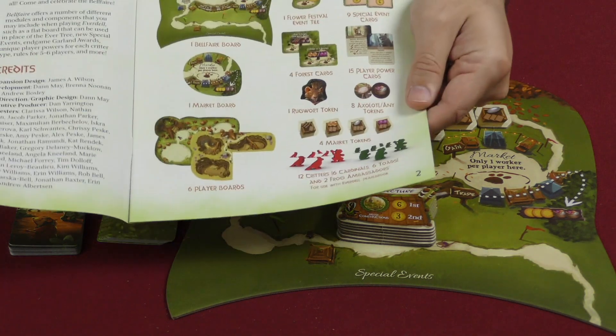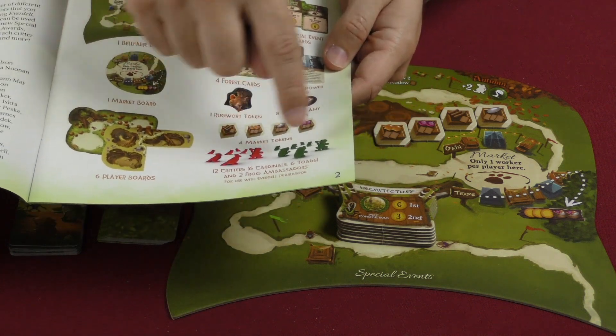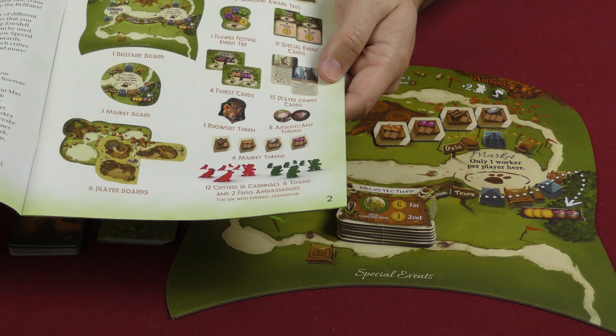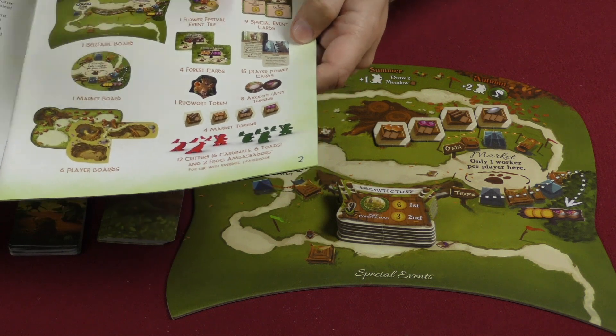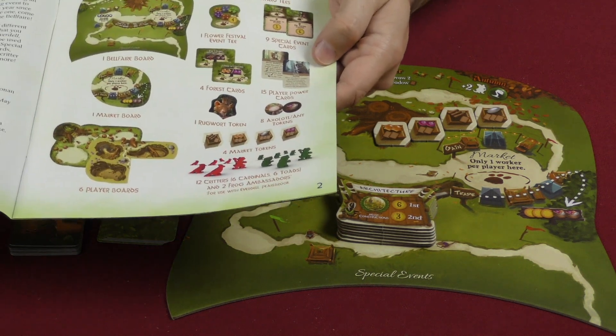We've got the rulebook here giving us a breakdown of the components. The only thing I'm not going to be showing you here is the new meeples, the new critters. You're going to get six cardinals and six toads. You also get the frog ambassadors for the first expansion. So just more meeples — very nice, new choices, new colors.